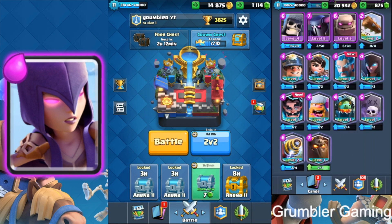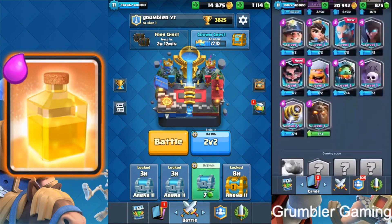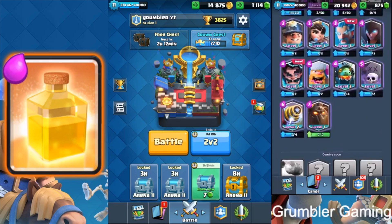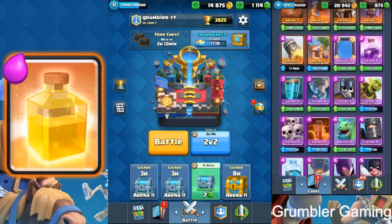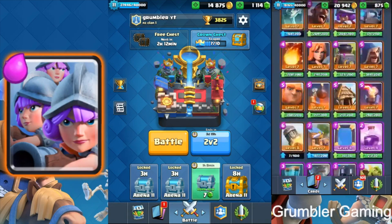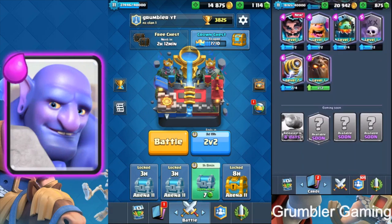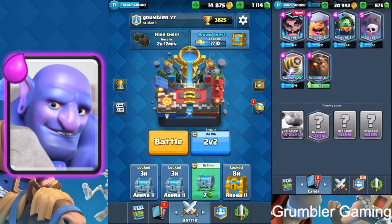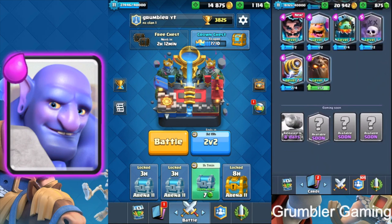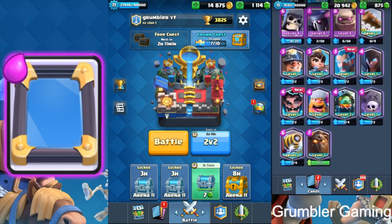So there you go guys. On this account I have something to tell you — my Android account finally has all the old legendaries. I actually collected them all! This week I opened a free chest and the Ice Wizard popped out. Out of my five accounts, this is the first account where I actually have all the cards — except the cannon cart, but I'm pretty sure I'll collect it in two weeks.